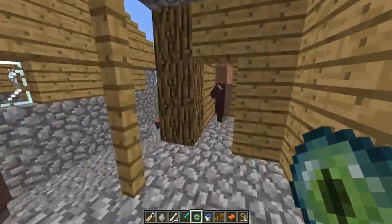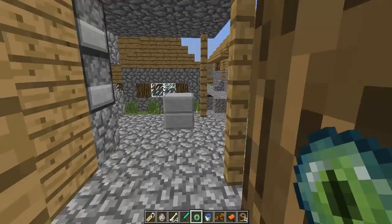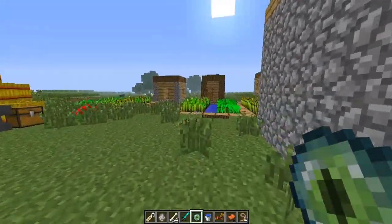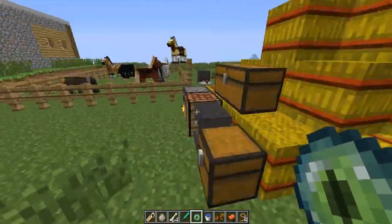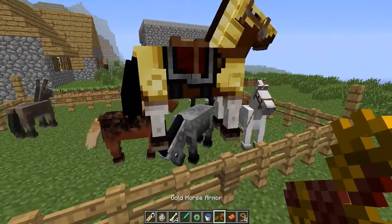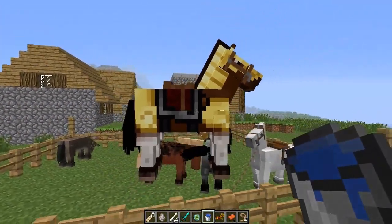One more thing: you can also find horse armor and other objects inside village chests, as I just found out a moment ago. If you find an NPC village, it's another easy way to get the horse armor. So I guess that's about it — if you like the video, like and subscribe, and I'll see you guys later.